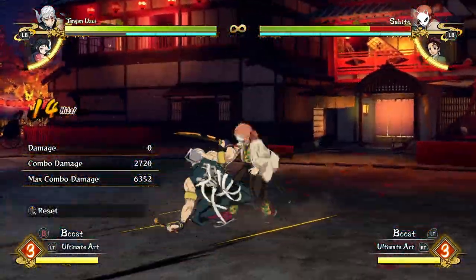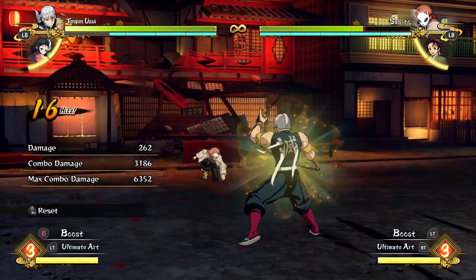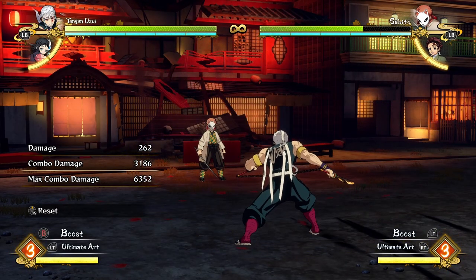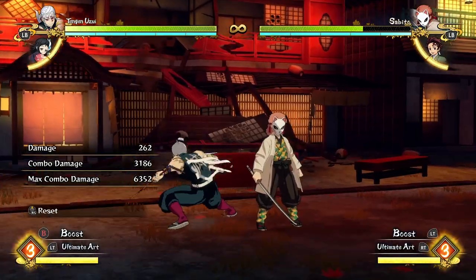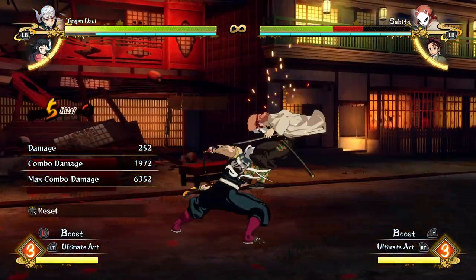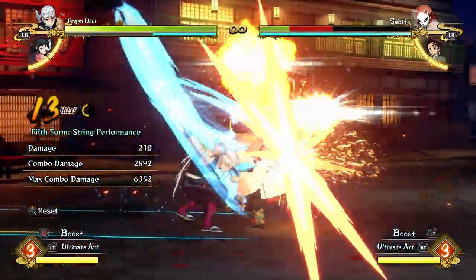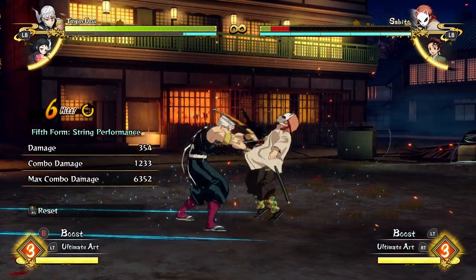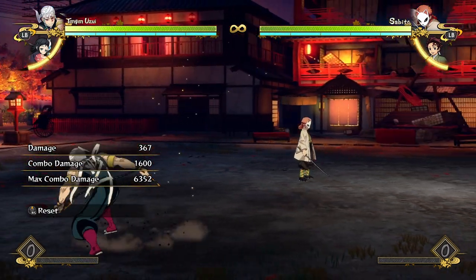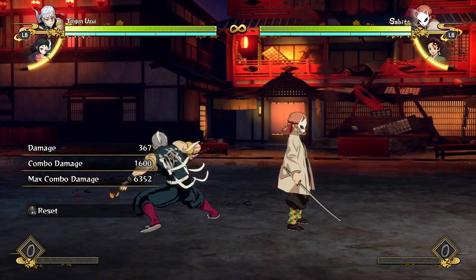His combos are ridiculous. His particle effects are ridiculous. His pressure is ridiculous — he's just a really strange character. It seems like someone designed this character in like two seconds and was like, 'I want him to have a DP that puts the opponent in the air and you can just do anything after it, and then he makes all these explosions on screen, and then he has this move that's plus on block and you can just do it over and over again and then you win the game.' And honestly, it's pretty fun to play such a weird-ass character.